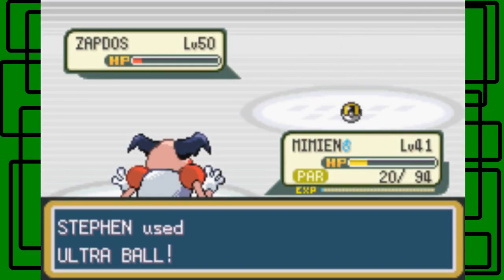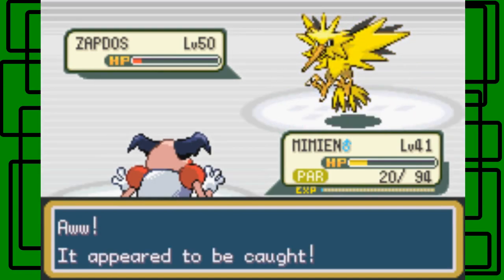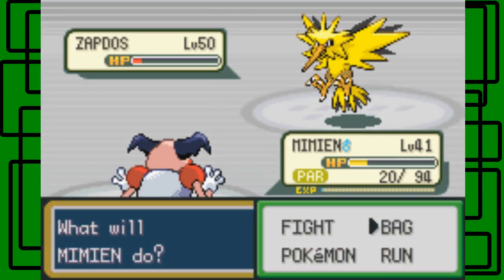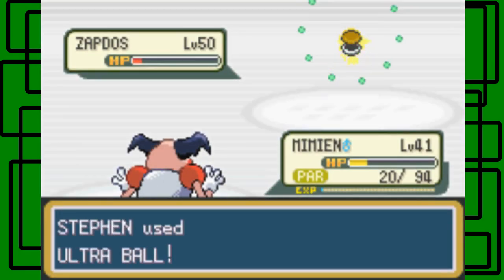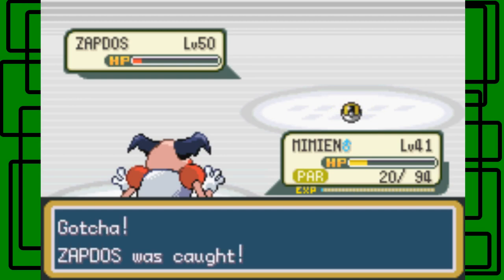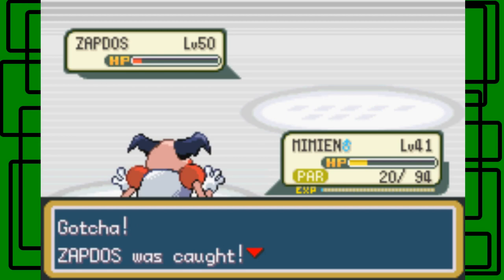Let's throw another Ultra Ball here. One — dang it. One, two, three. Yeah, we caught it! Awesome, nice! Again, this is the first take. Nice. Gotcha — Zapdos' data was added to the Pokedex.